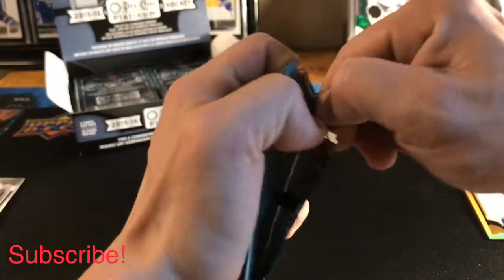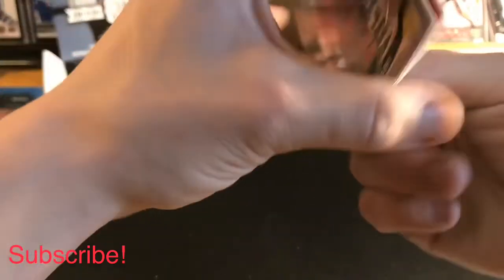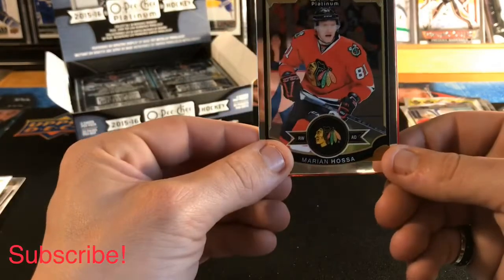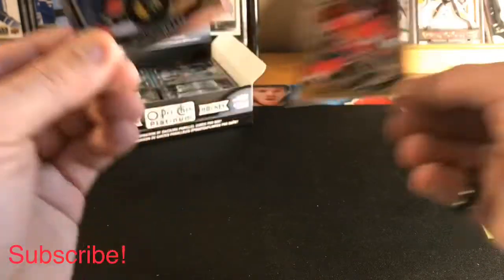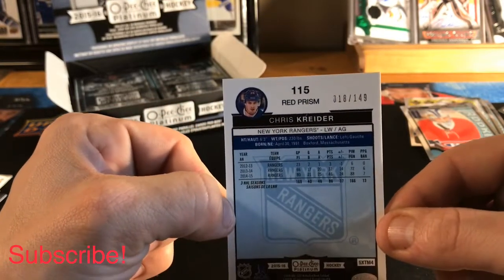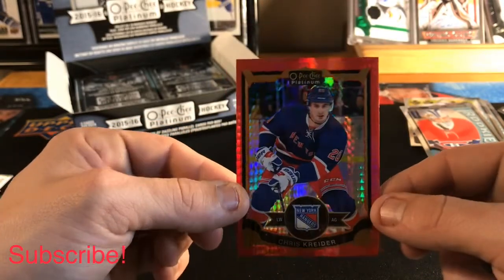Not gonna spend too much time on the not-so-special stuff — there's quite a bit of packs to rip through. We got a Yuri Hoodler base, a Marian Hossa base, and looks like we got a red prism — a Chris Kreider red prism numbered 18 of 149. Nice parallel hit!